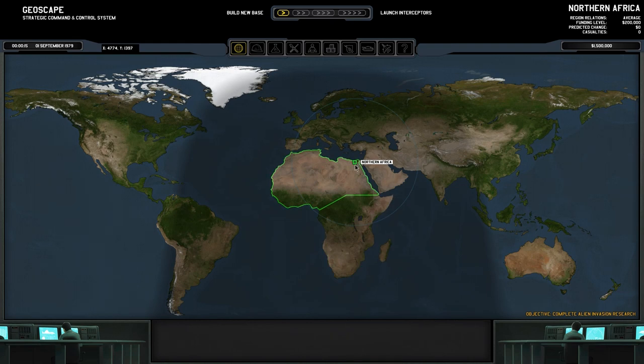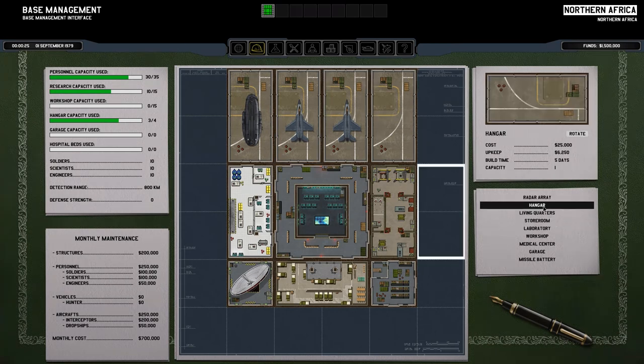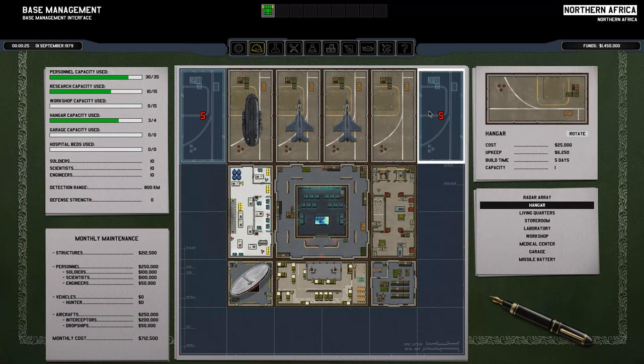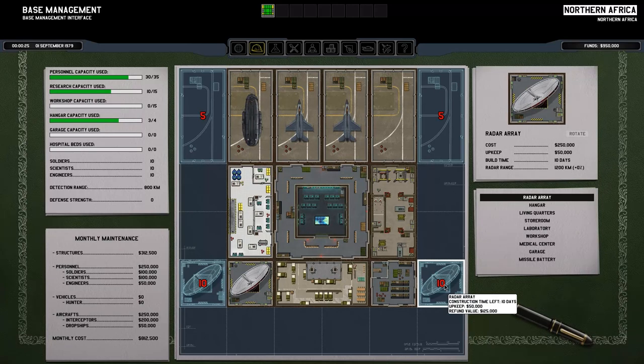First thing I'm going to do is go into the base and build some stuff. I think we could do with another hangar. I'm going to put a hangar down here and a hangar there — takes five days to build. You can see there's an upkeep cost, a refund value if we don't want it, and an initial cost of twenty-five thousand dollars. I think we can probably get a couple of radar arrays in as well.